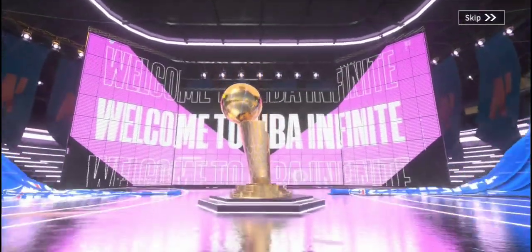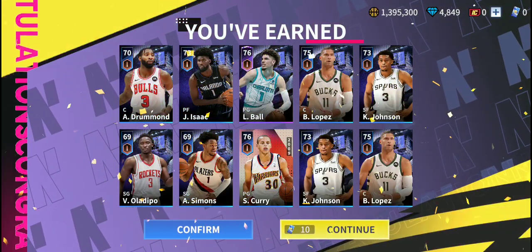Let's go to Team Infinite. Let's just open all ten of them. We pull an Epic — that is good to see. LaMelo Ball is our Epic, which is nice. I don't have him. We pull another Curry, which I like too. That's good stuff right there.